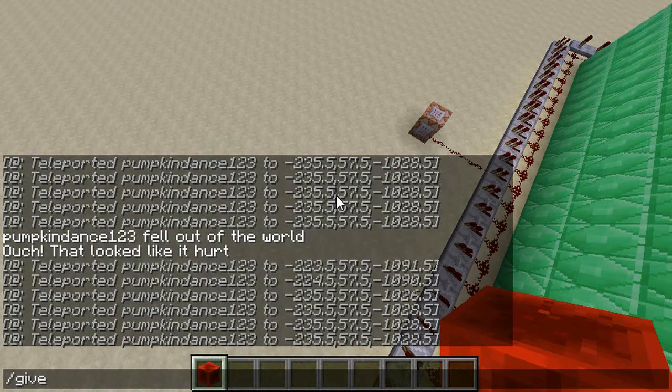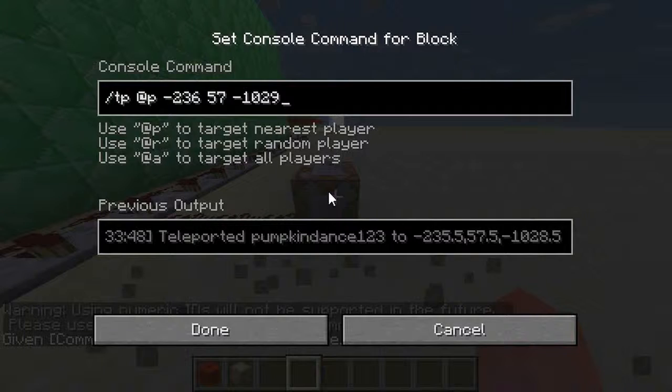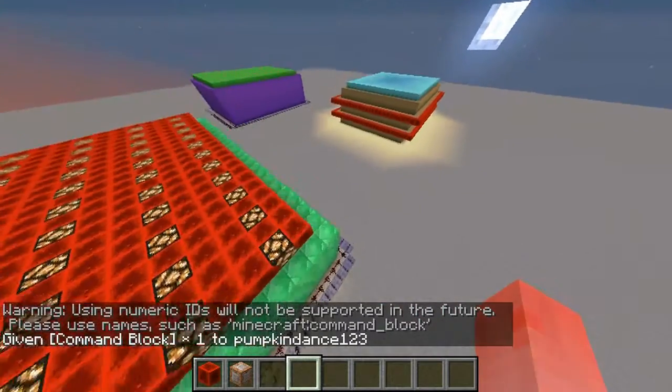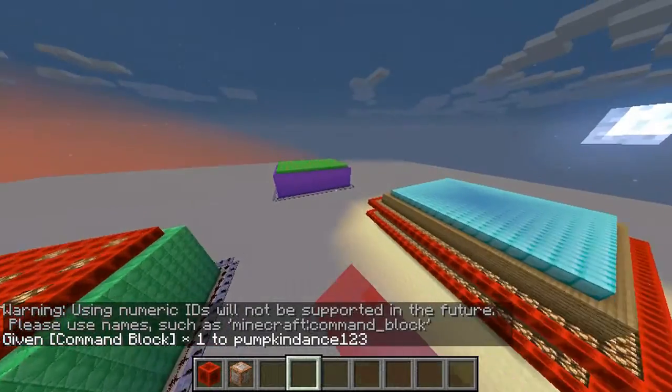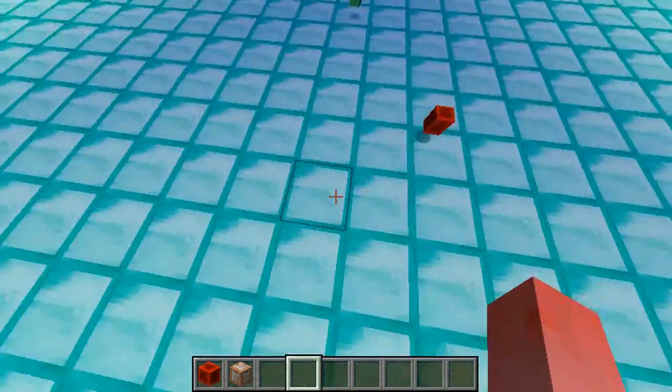If you don't know how to get a command block, do slash give — and by the way this can only be done in creative mode. Do slash give, your username, and 137, then the name you want. The command I put in was: tp [player] -236 7 -1029, which are the coordinates of the beginning spot. I did the exact same thing for here and for there, just with the coordinates for those locations.